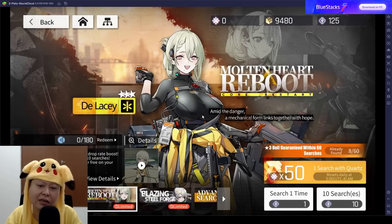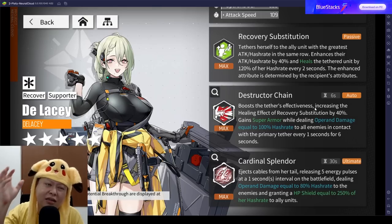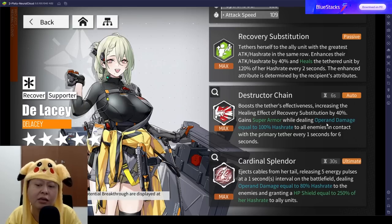About Delasi — she is a single-target healer that can only heal the character with the highest attack or hash rate, and she will also boost that character's attack or hash rate by 40%. Her second skill gives her super armor while dealing damage equal to 100% of hash rate to all enemies in contact with the primary tether every one second for six seconds.